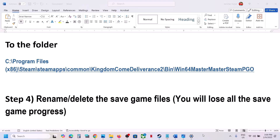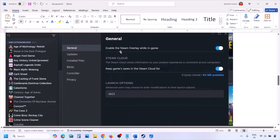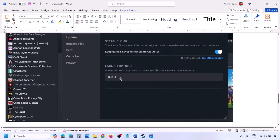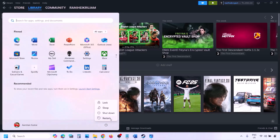You can also delete the folder and then launch the game to check. If still not working, the next step is to try DX11 or DX12 in launch options. Go to Steam library, right-click on the game, select Properties, and in the launch option type -dx11. Check if that works; if not, try -d3d11, and if still not working, try -dx12.